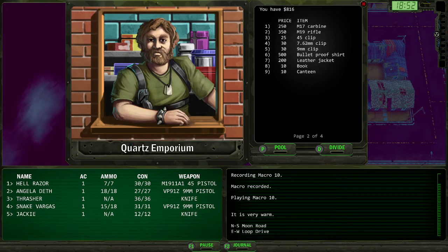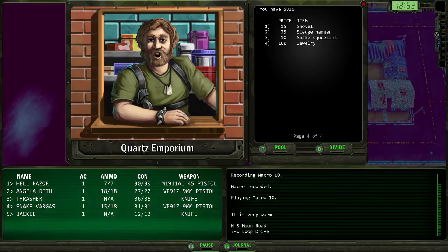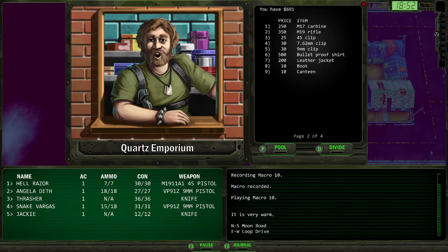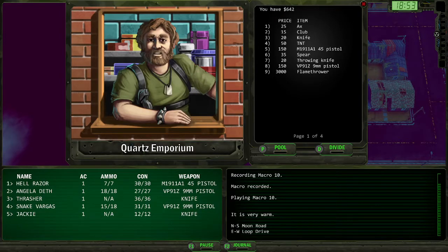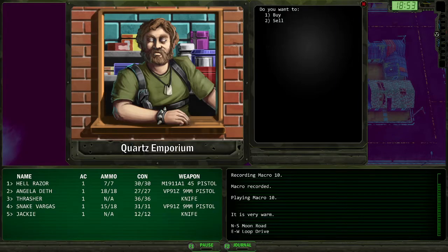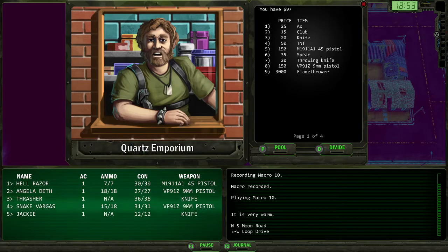Pistols, flamethrowers, carbines and rifles - we'll be going to those eventually. Ammo. Boltproof shirts - those are nice. Geiger counter - we'll want one of those eventually. The gas mask has a use, but it's so niche we're going to largely ignore it. You've got a .45, so let's buy some .45 ammo. We pool the money and buy some 9mm clips for Angela Death, .45 clips for Thrasher, and 9mm clips for Snake. We will get more ammo later.